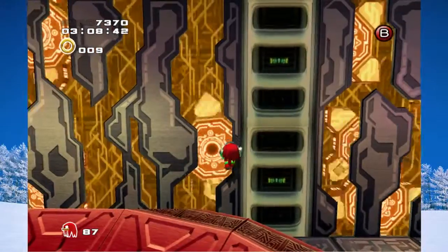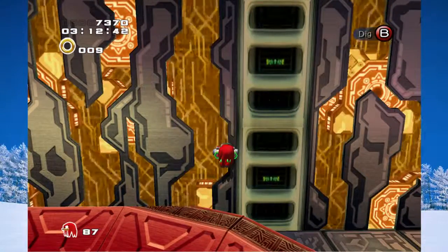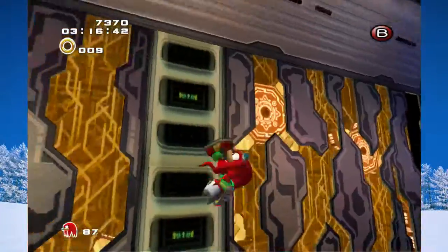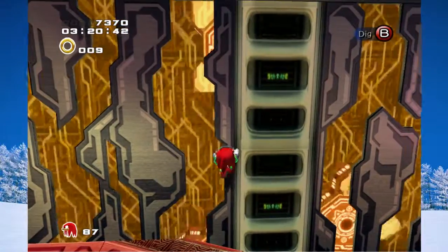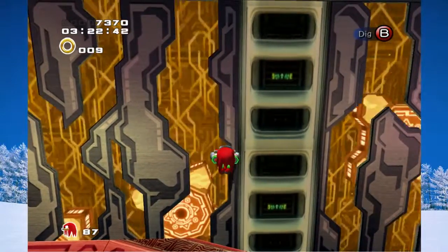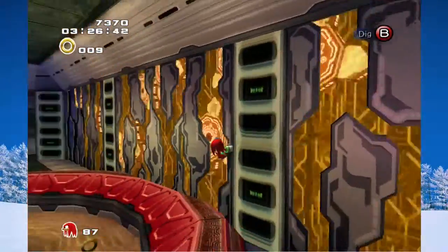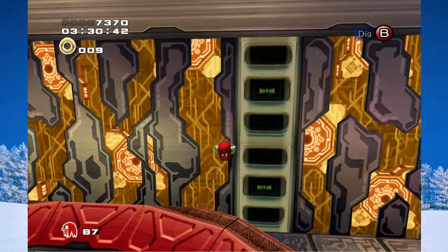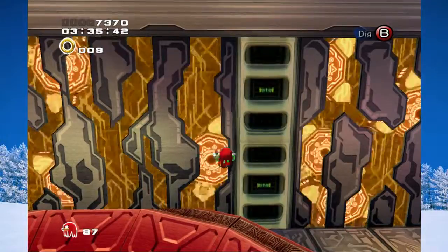Then you go over to this wall. I'm already perfectly lined up — maybe slightly too far to the light. That was good. So you want to look at the texture at the back of the wall when you're climbing on it. You want Knuckles' hammer-glove things to be in the lighter gray part, and his digging claw to be in the darker gray part. And then you just climb straight down.